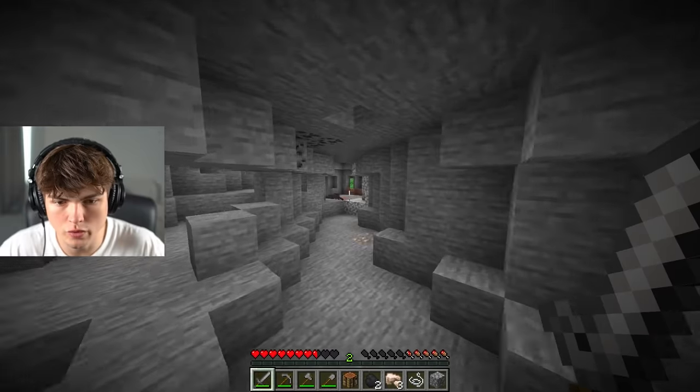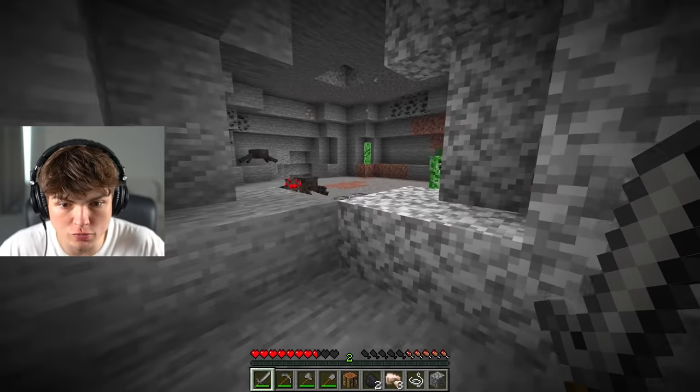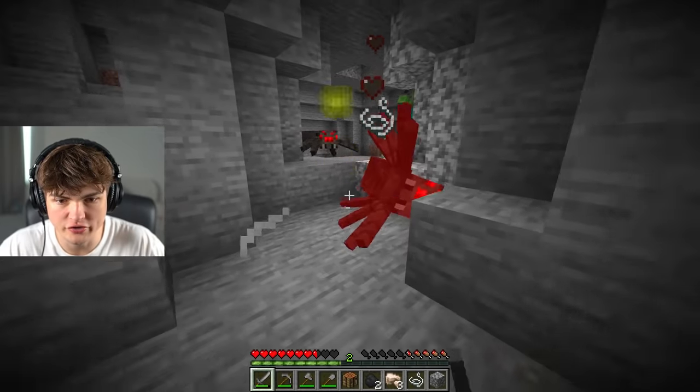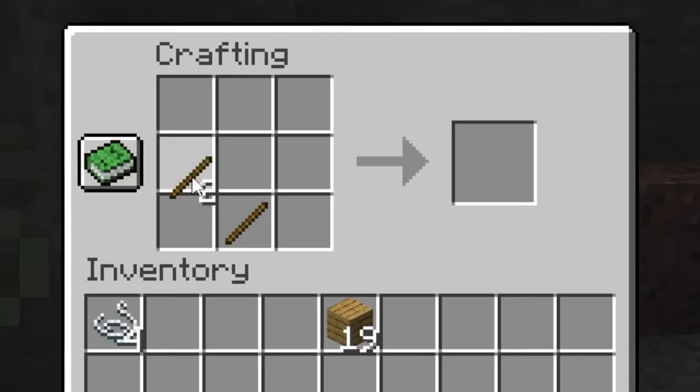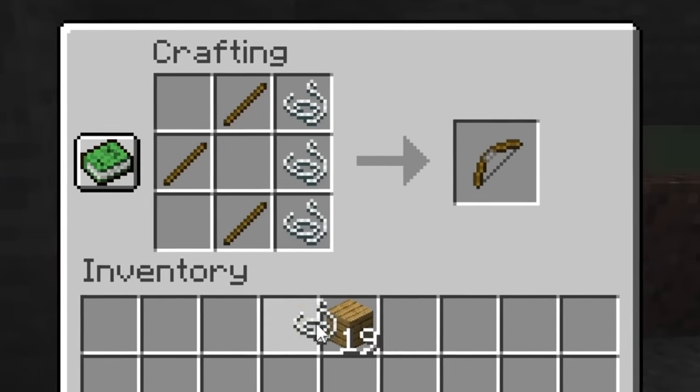I refuse to get food until I've got one bow. We've got a creeper and a spider — two spiders! I need to not die as well. There's one string, come on — there's two string. I've got four now, that's so good. We make the first bow.